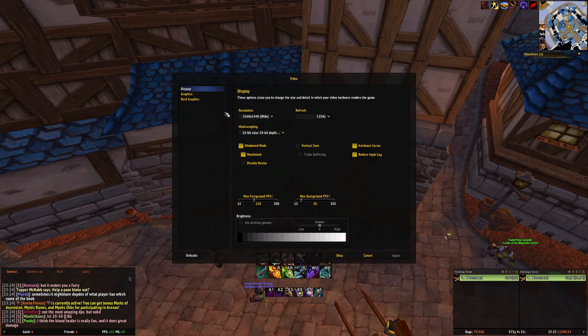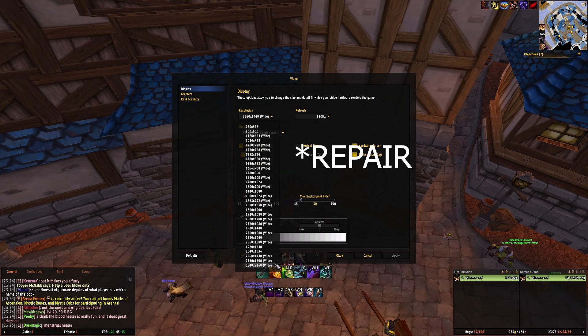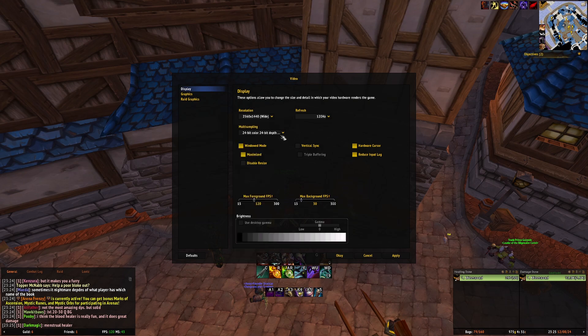First you want to go to the video settings, check the display, make sure you have the correct resolution because there's a bug that each time you patch the client your resolution will end up being a wrong one and that's also going to contribute to a lot of FPS loss. Check the refresh rate, never use vertical sync on these old clients, hardware cursor and reduce input lag.